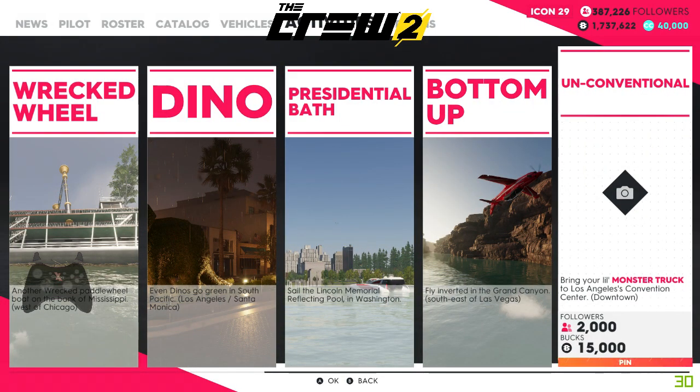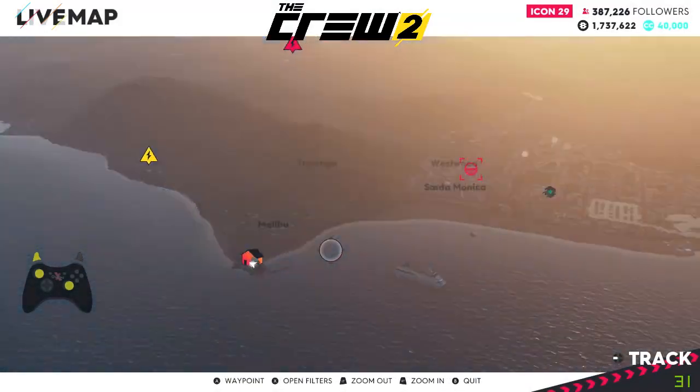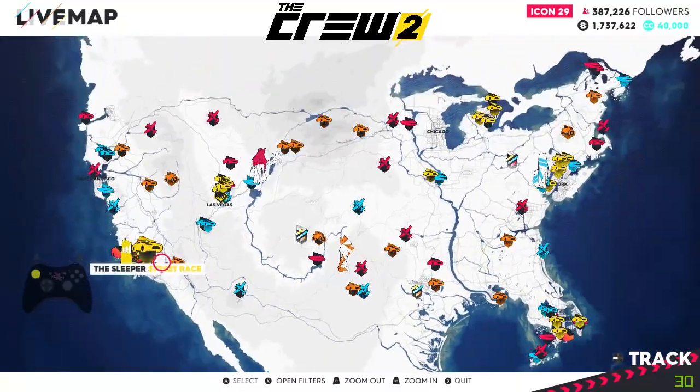Bring your Monster Truck to the Los Angeles Convention Center downtown. Add it as a pin and then go to the world map. Zoom out and head to the left side of Los Angeles, which is on the west coast.